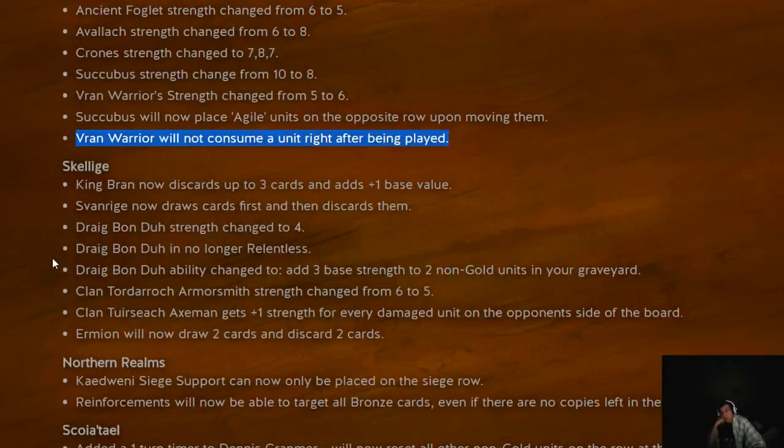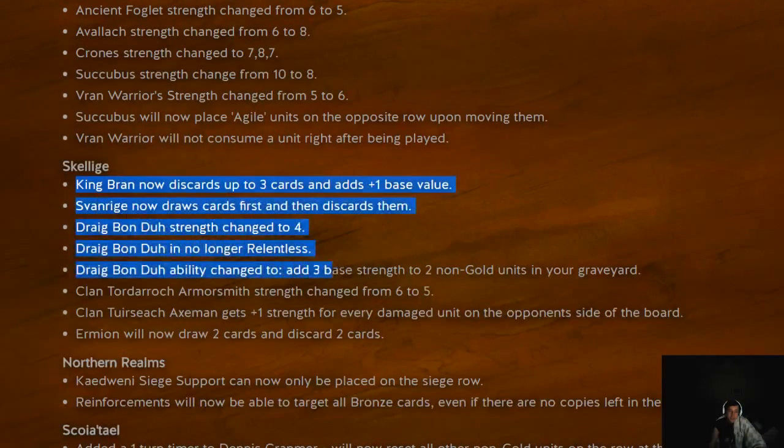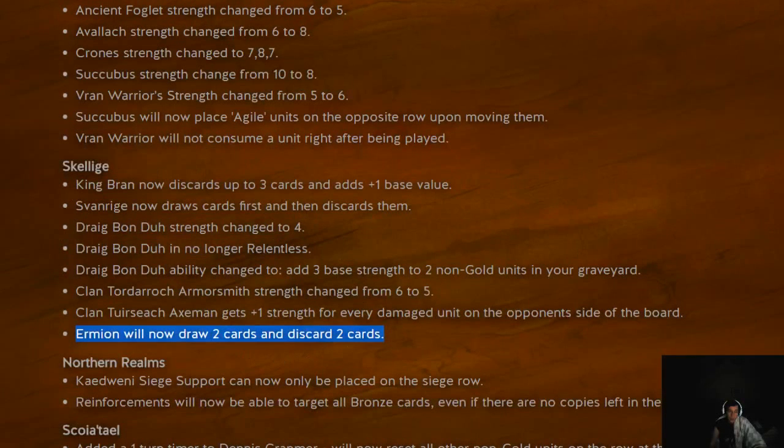Moving on to Skellige. King Bran was the big winner here. King Bran now discards three cards instead of two, and the base strength adds plus one. Being able to discard more cards is always better — you can get your Raiders and Queen's Guards out of your deck and do some clever shenanigans with cards you might want to revive immediately. Morkmark is obviously going to see a lot more play. King Bran is going to be one of the best Skellige leaders in this next patch, especially given that a lot of other discard cards are now much better.